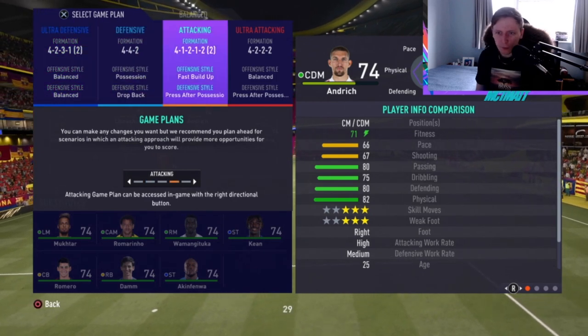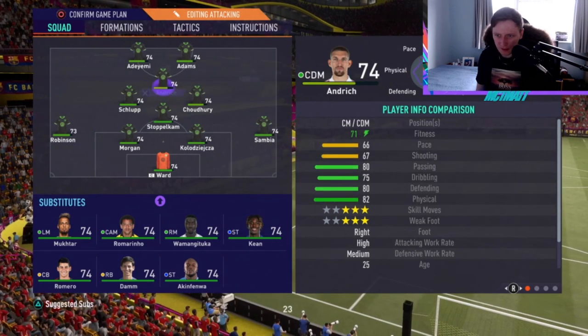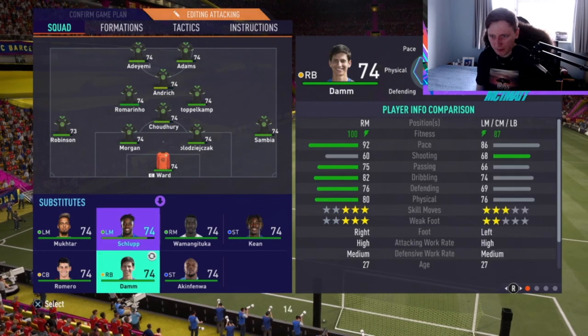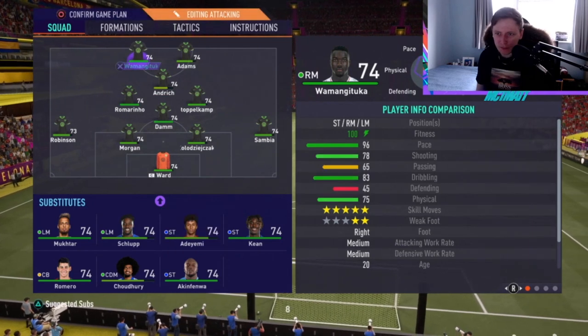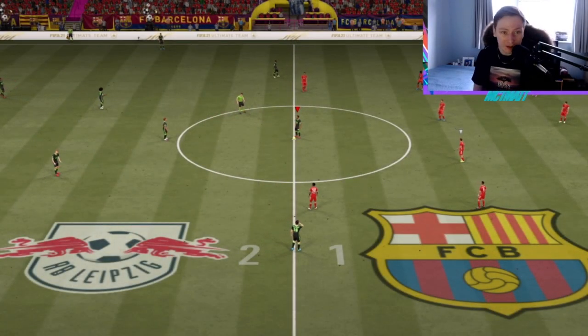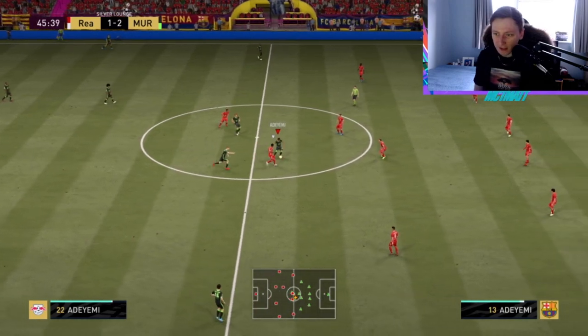What I think we'll do is change into the 4-1-2, keep Andricht at CAM, bring on Dam for Chowdhury, and then bring on Wamantuka for Adam Yemi. We'll see if we can get any chances from CAM, because like I've mentioned, he has got the Outside Foot Shot trait and some okay shooting stats for a silver centre mid. I want to see if we can get some good chances from the CAM position to see if he can actually utilise that shooting.